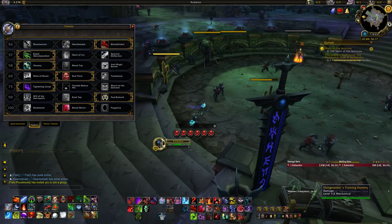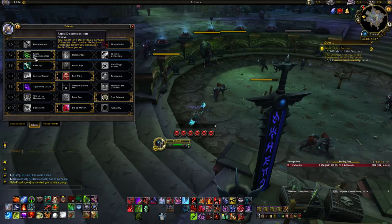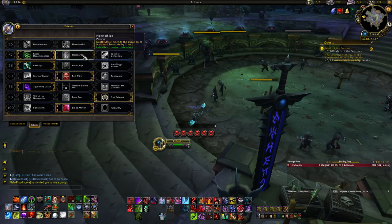Moving on to Talents: at level 56 you'll want Blood Drinker pretty much all the time — it's better than the other two in both damage and healing output. At level 57, Rapid Decomposition is a good default, but Heart of Ice is great if you need longer Icebound Fortitudes to handle a long mechanic.